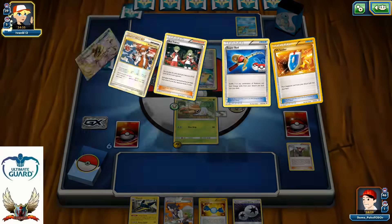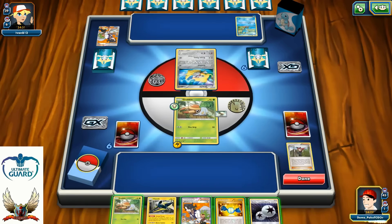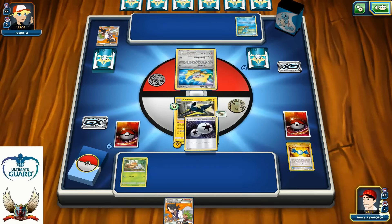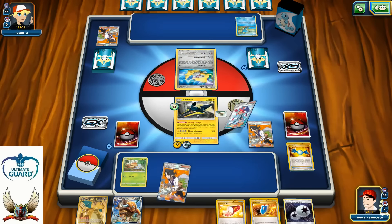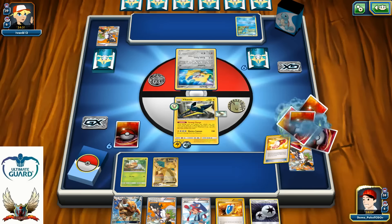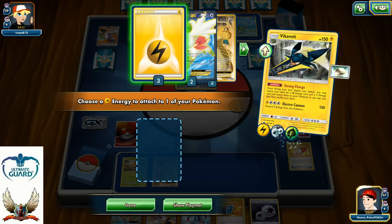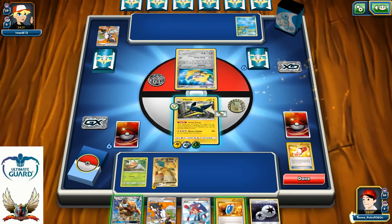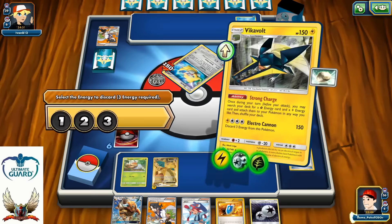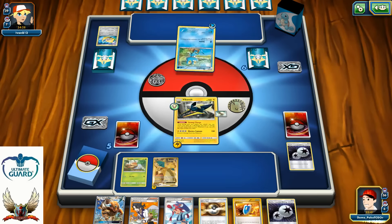One Sycamore for 7. I just need to one-hit KO that Jirachi. I can have my Vikavolt in play — I'm going to attach Double Colorless Energy to him and Sycamore for 7. One Trainer's Mail — just another V-Seeker, I don't need that. I'm going to use my Strong Charge, grab one Grass Energy and one Lightning Energy. I want to use my Electro Cannon, knocking out my opponent's Jirachi, but it costs three Energies — very expensive. At least I knocked out that Jirachi, who was the biggest threat at this moment.